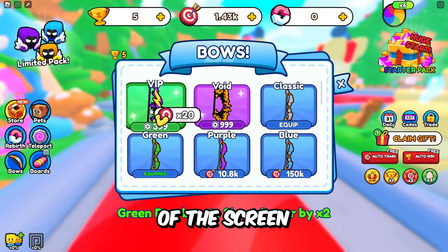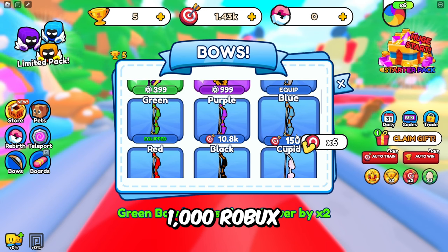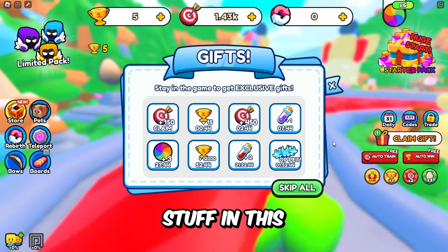It's on the side of the screen. If you get VIP there's this one. There's also the void bow for a thousand Robux. There's a bunch of cool stuff in this game.